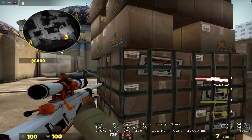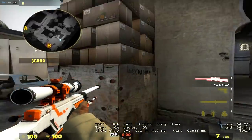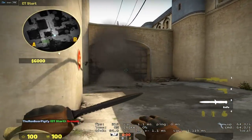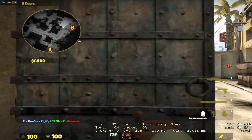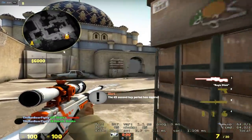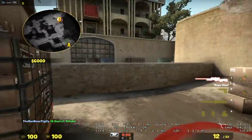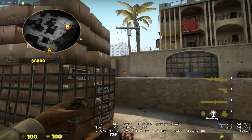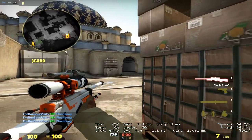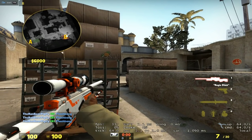To recap everything: when coming out of CT spawn, block the vision of the terrorists so you can cross safely. Always smoke into the tunnel when you get in, then play right here in the boxes. If you have a teammate supporting you, you can play an aggressive angle to bait out enemy shots while your teammate supports. If you're solo, stand in the boxes, bait them out with the flashes I showed you - thrown forward and also behind you. Hope you guys found this video helpful. Tell me what kind of video you want to see next. This has been Demanda Pigify and I'm out.